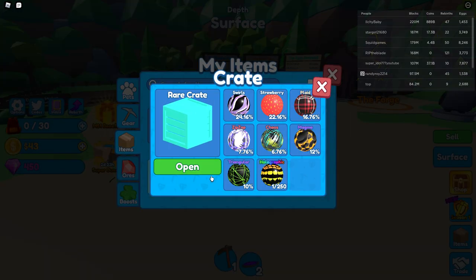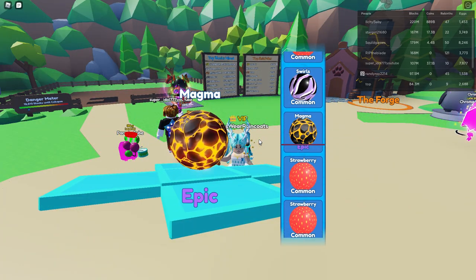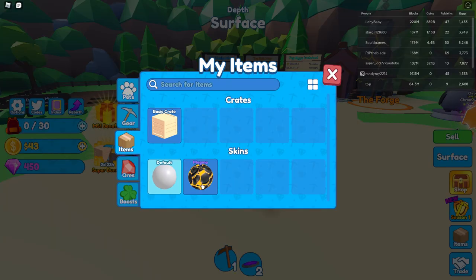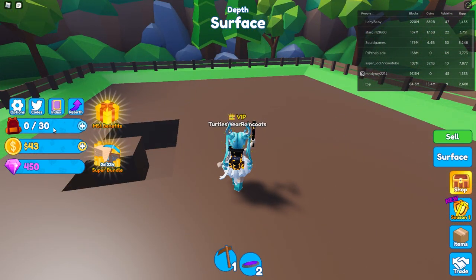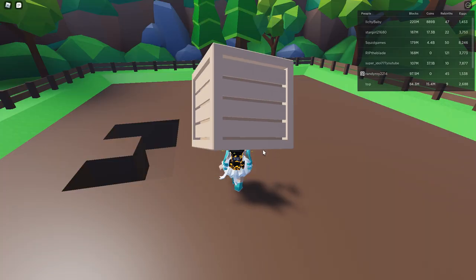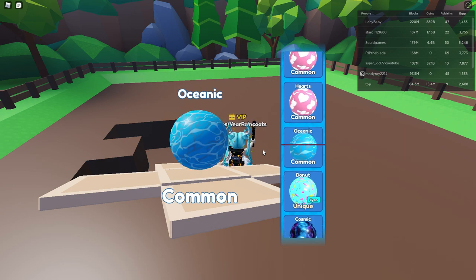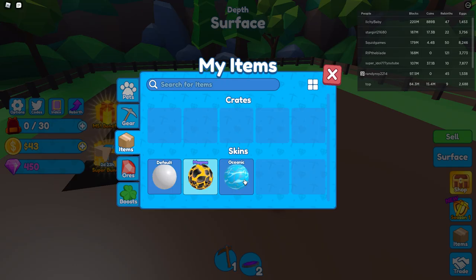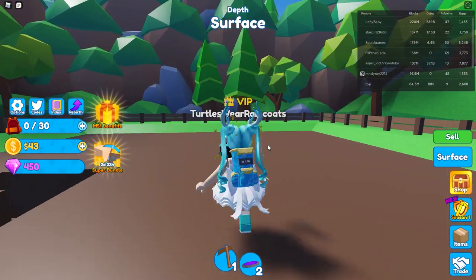Let's do the rare crate first. We got an epic — not bad! Very nice. Let's claim and equip this. We also have a basic crate — oh, the rainbow crystals, it's like a chroma, let's hope we get that one. We got oceanic. You know what, I'm actually going to switch to that one because it goes with my skin a lot better. Yes, that looks so much better.